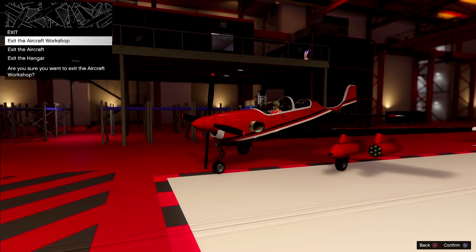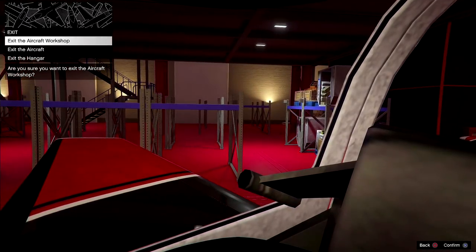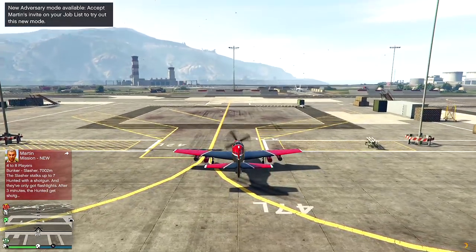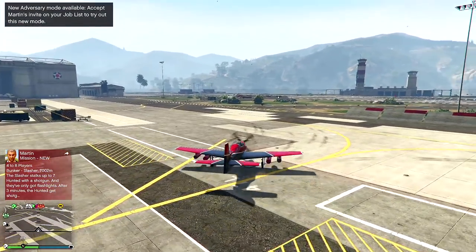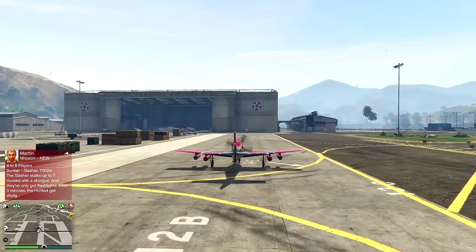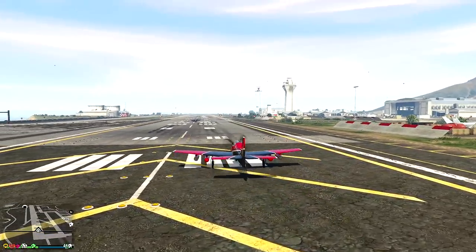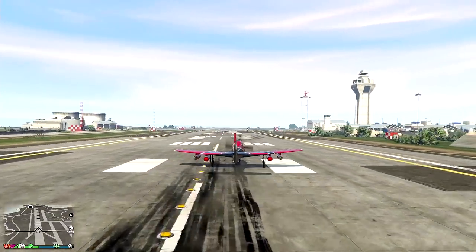Engine, handling, livery, respray, weapons, armor - we've done everything. Let's check out first person view - oh that looks awesome! Let's exit the hangar and give this baby a whirl. I am really pleased with how this looks. I'm going to do a full takeoff experience - this is a dangerous looking vehicle. I'm all lined up and here we go - what a cool takeoff!